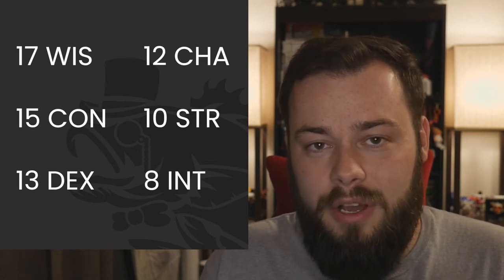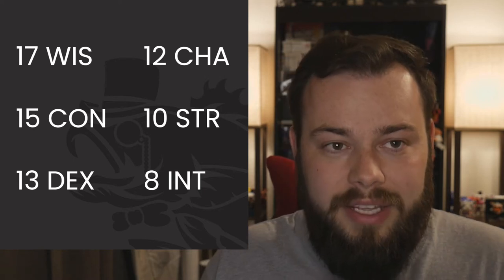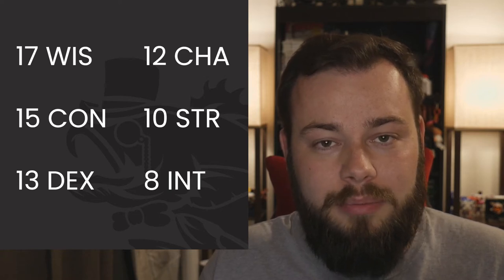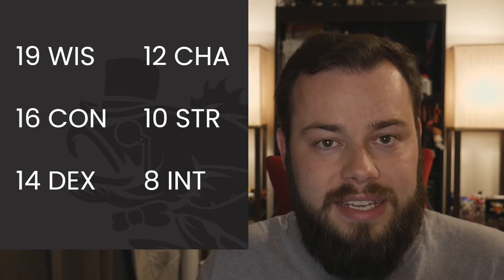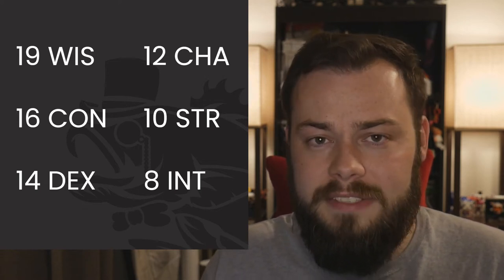For our racial bonuses, we get a +2 and two +1s. Using Tasha's updated rules, we put the +2 into Wisdom giving us a 19, and the two +1s into Constitution and Dexterity giving us a 16 and a 14.